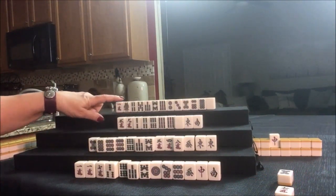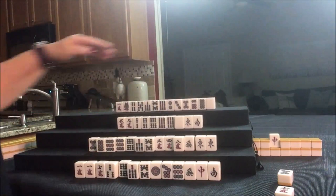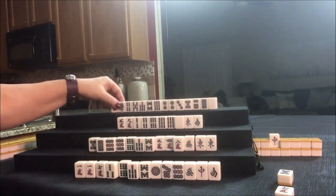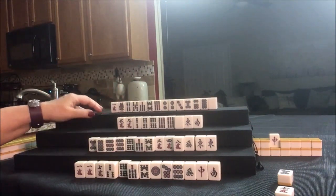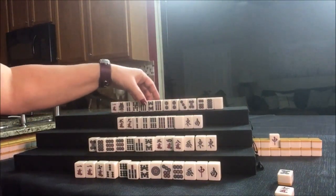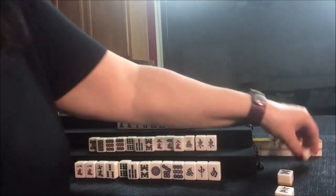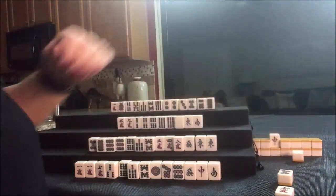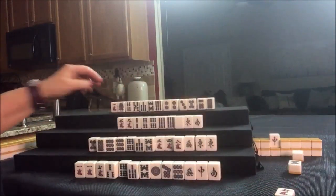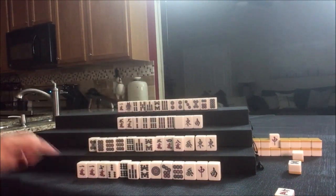Up here for North, we're going to stay concealed and see if we can play Pinfu, although they do have Dora. There's a 2-dot — there's a pair now. There's Chi potential and potential Chi. I'm going to get rid of the Dora tile — that is painful already. Dora went down. Nobody can take it though. Let's draw.